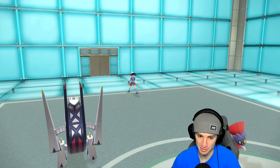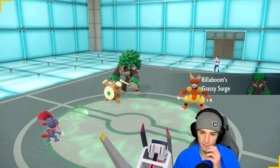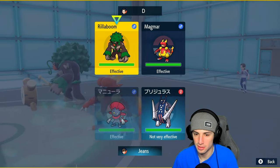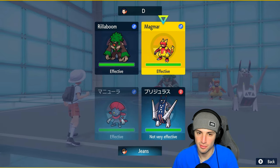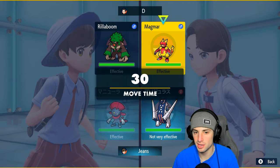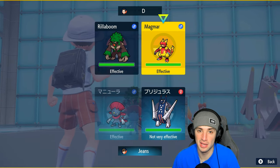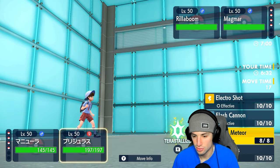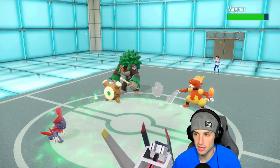They end up leading Magmar alongside Rillaboom. I'm just going to Fake Out the Magmar. The reason is: if I Fake Out Rillaboom, Magmar could go for Follow Me or Will-O-Wisp. But if I target Magmar, Rillaboom is probably forced into a hitting move like Fake Out onto Archaludon — and I wouldn't mind that plus-one defense boost from Stamina. So Fake Out flies right into Magmar and I'll just rip a neutral Body Press.